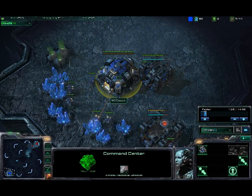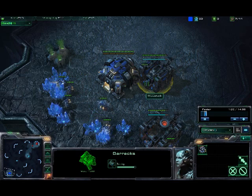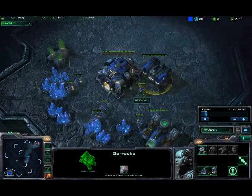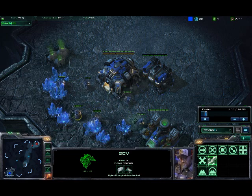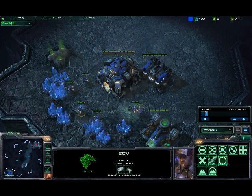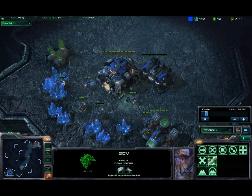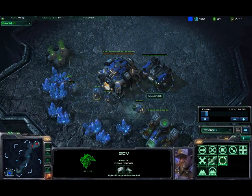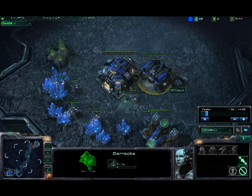I like to hotkey my command center with 4 and my barracks with 5. You can either scout with this worker or send it back to mine. On this map, because there's only one other spot for the opponent, I didn't scout. When your gas is done, get 3 on your gas right away. When you have 25 gas, build the tech lab.